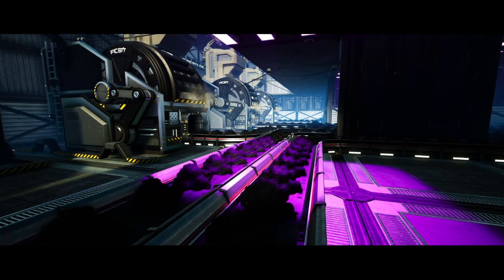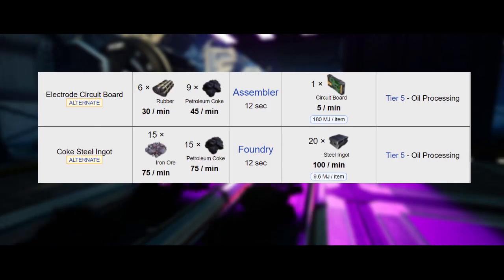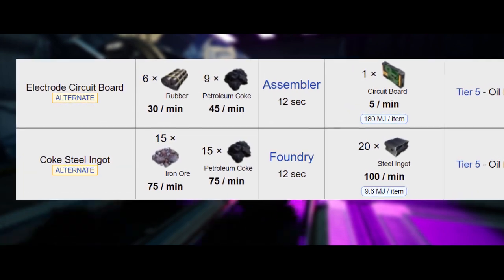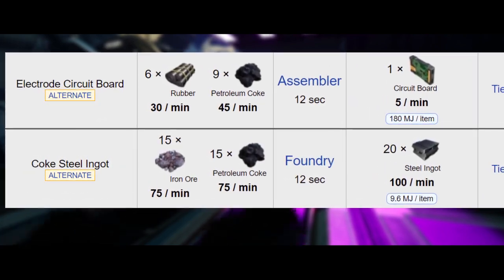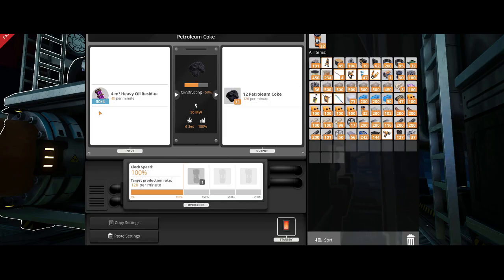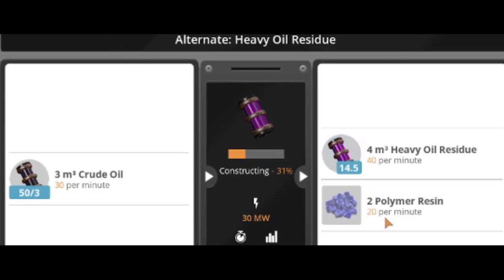With that being said, there's a huge opportunity to not only farm up this Coke, but maybe even use the electrode circuit board recipe — another alt — and the amazing petrol Coke steel recipe, another alt recipe, that pounds out 100 steel ingots a minute. What is really cool about this Coke is that when it's used in conjunction with the alt heavy oil residue recipe, it makes for a pretty sweet build.